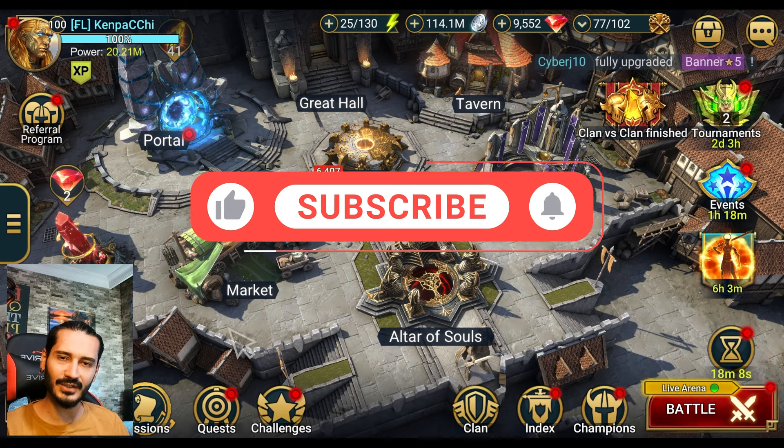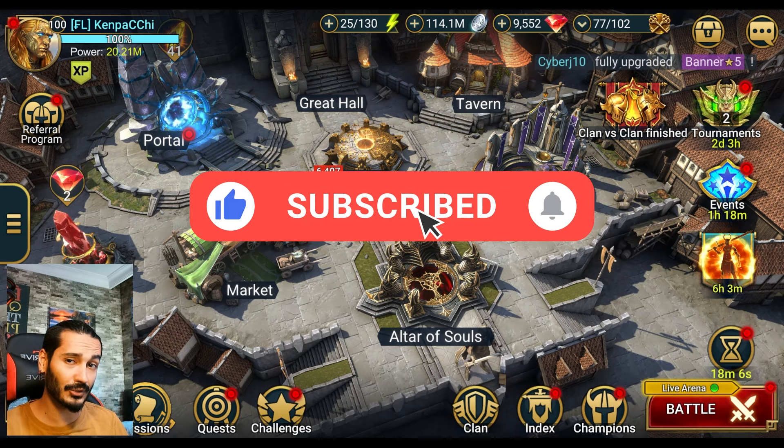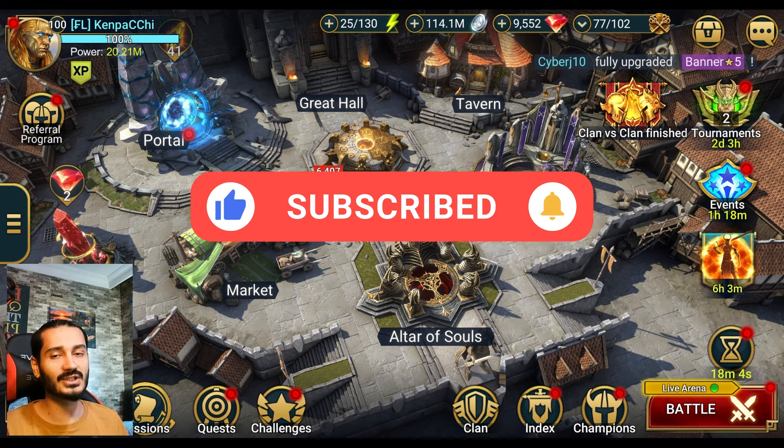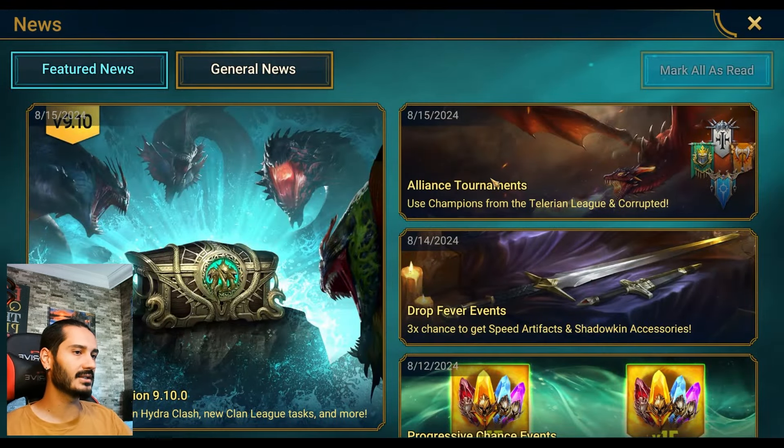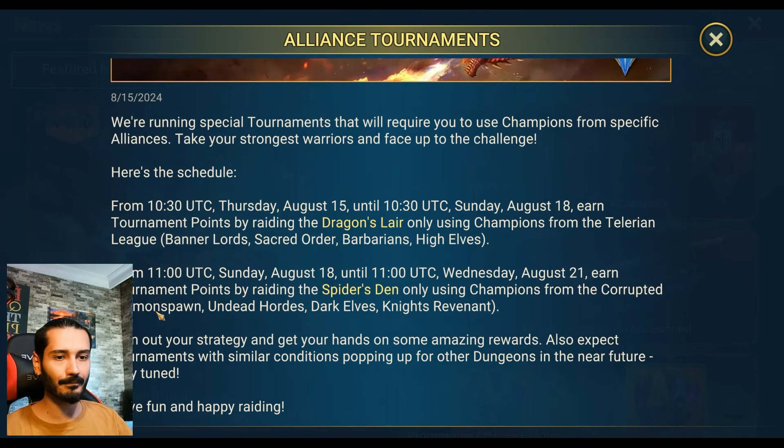Hello everybody, Final Kempoch here. Welcome to another Raid Shadow Legends video. In this video guys, I will show you the Conditioned Spider Tournament. We are getting a new Spider Tournament today, and we have to use Demon Spawn, Undead, Dark Elf, and the Knight Revenant faction on this Spider Tournament.